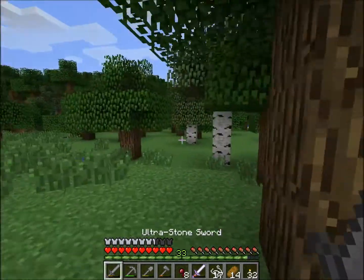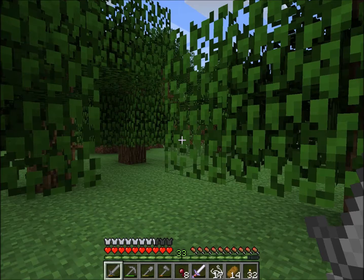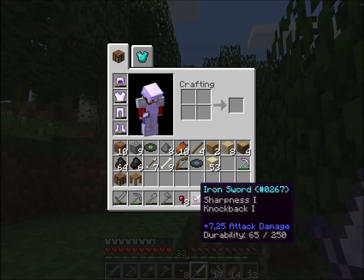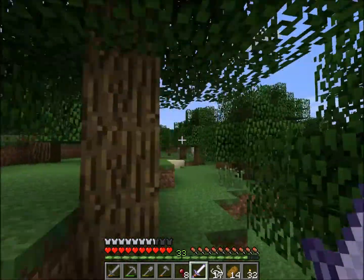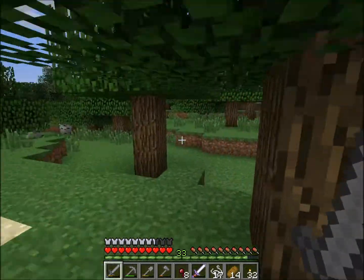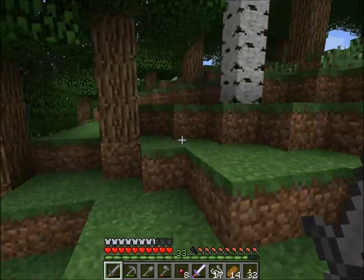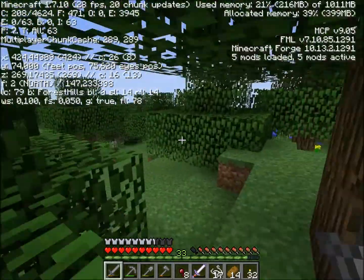I got way more spiders than last time. What I realized is that this Ultra Stone sword is so useless. With this iron sword that has Sharpness 1 — 7.25 attack damage — it takes me 2 hits to kill a spider. With the Ultra Stone sword it takes 4 or 5. So that's pretty UP — underpowered — if I can say so. I'm sure that soon I'll have a better sword.